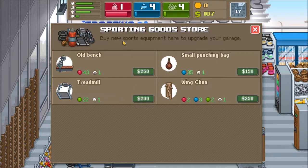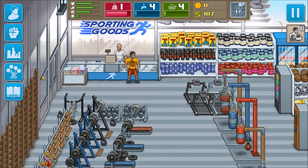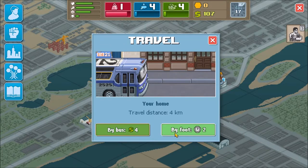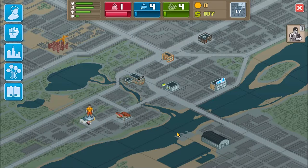Or get the treadmill for 200 later. So we want to get sort of 350 dollars and we can get both of them. I say pounds - it's clearly set in America, I don't know why I said that. But I'm a sleepy man, so we'll walk home. I'll save all my money for now.